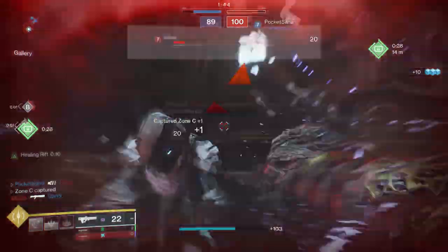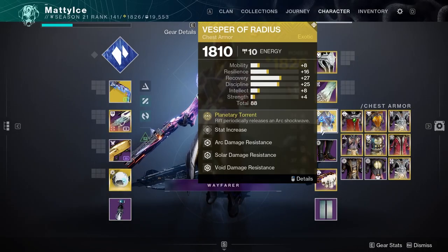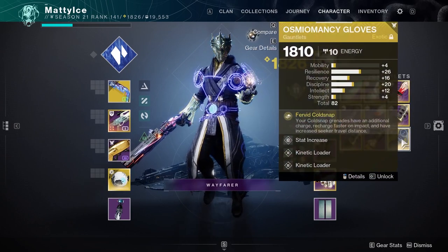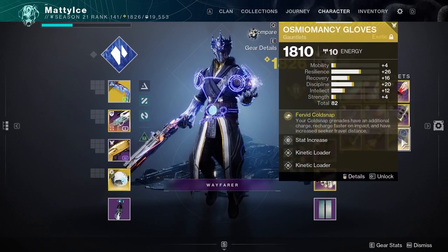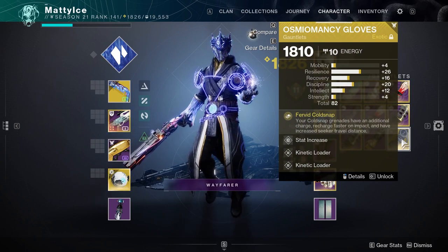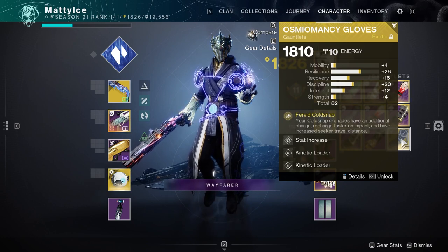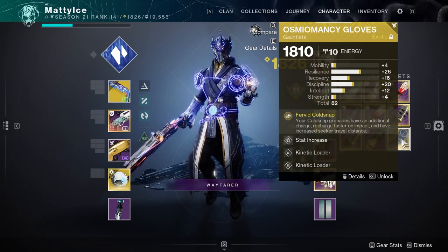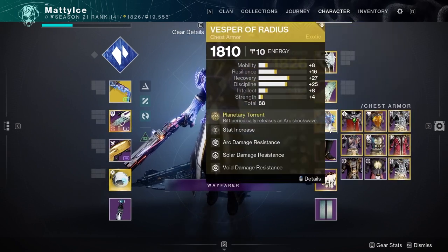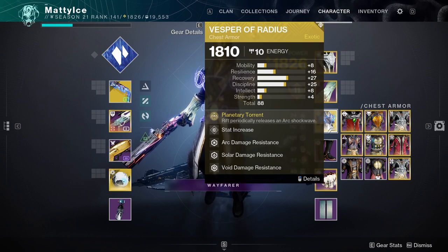Let's talk about the actual build. Vesper of Radius is pretty crucial here. You can switch over to Osmomancy if you want to focus on Cold Snap grenades, but that's more for using turrets. Frost Pulse is designed to revolve around your Rift, whereas Osmomancy revolves more around your grenade, and it doesn't synergize as well. Vesper is more of the meme build, whereas Cold Snap with Osmomancy is more of the actual meta build.